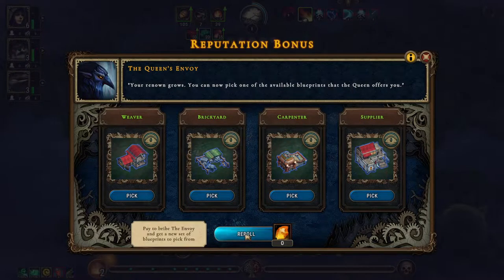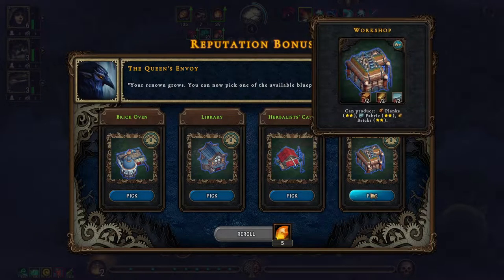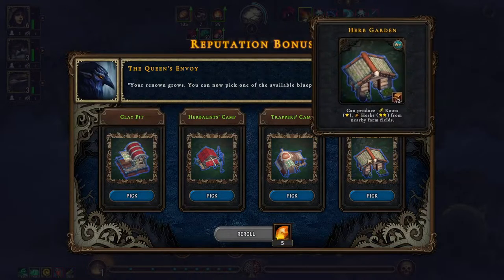I almost feel like I want to reroll this. Workshop, workshop, workshop. And then herb garden or the clay pit — clay and reeds. Because I'd rather have the greenhouse than the herb garden. Actually, you know what, let's get the herb garden.